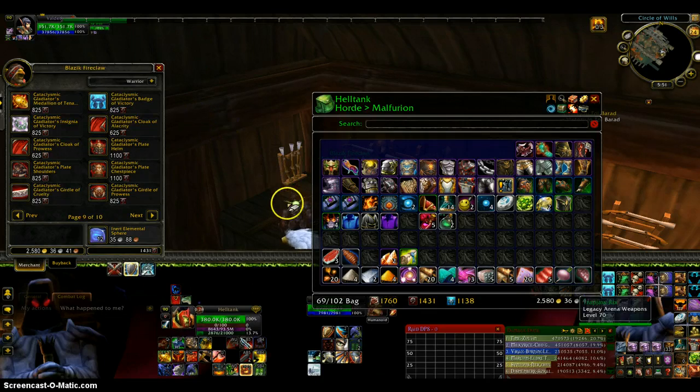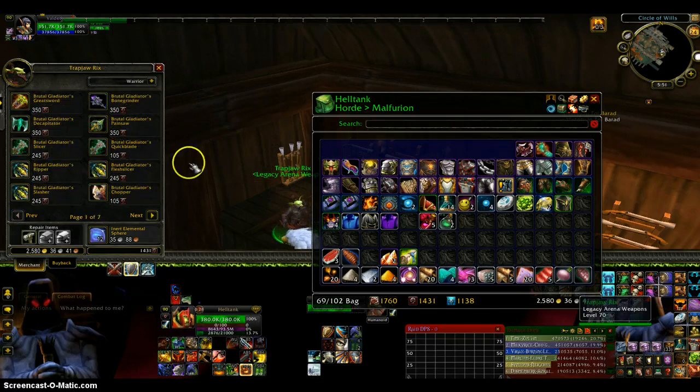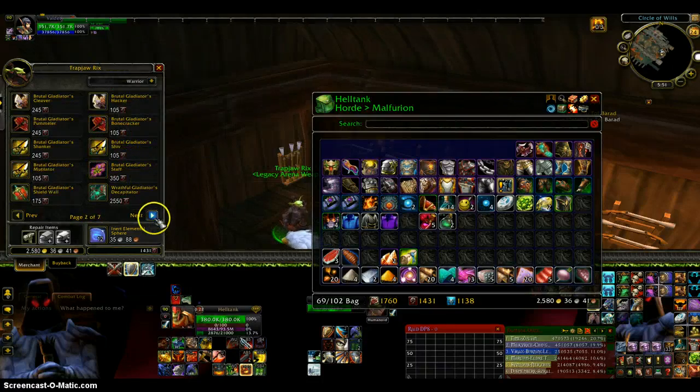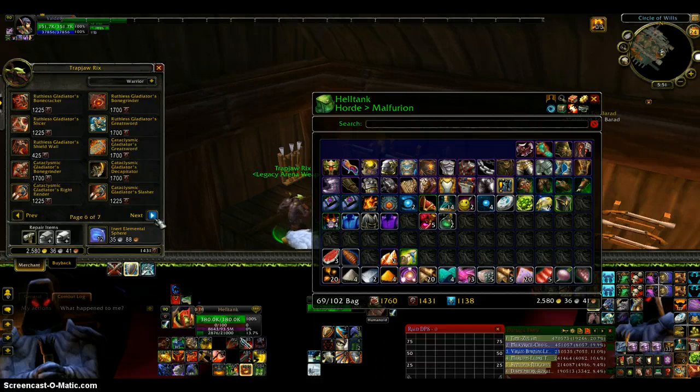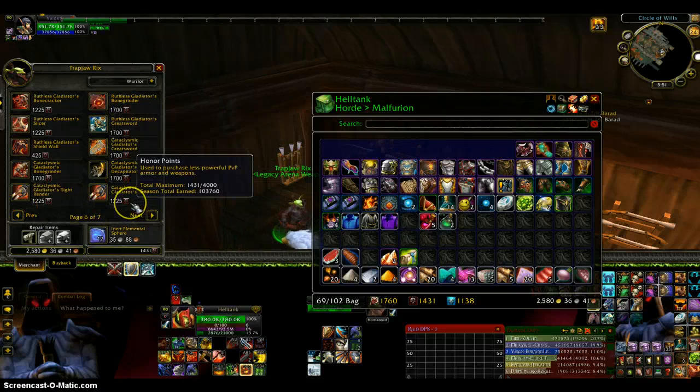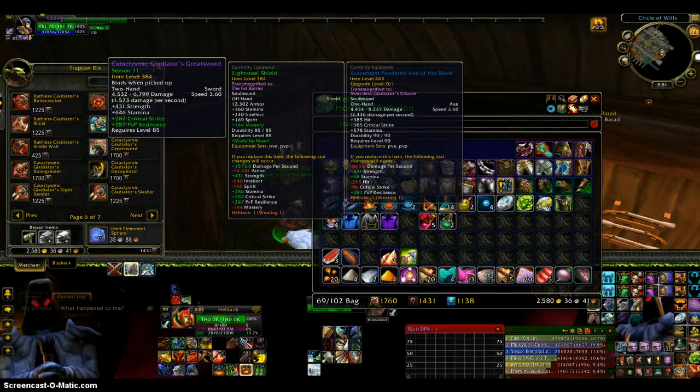Also another thing is these — it is the Brutal Gladiator's weapons and the Wrathful, the Vicious, the Ruthless, and the Cataclysmic. So all of these only cost honor points, so you do not need conquest points to buy any of the gear, and it is fully functional.